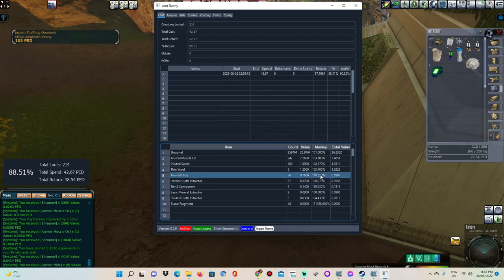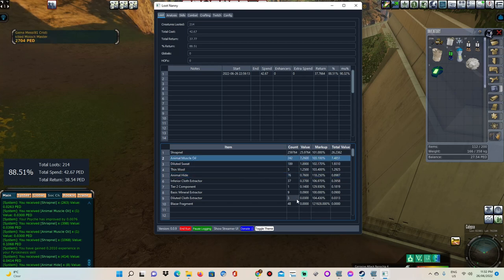If we have a look at the Loot Nanny — we gained a few things with markup. We only got one of those Tier 2 components, 76 Animal Hide, some Diluted Sweat, some Animal Muscle Oil. What you can do is use this tool to give averages. You can do this maybe 50 times and write down what you get — keep it all logged. Then you can come back and say: this mob gives me more Tier 2 components on average, or this mob gives me more XYZ things on average. Then you can pick and choose: this is the better one for me to hunt because it has historically given me more of these things.